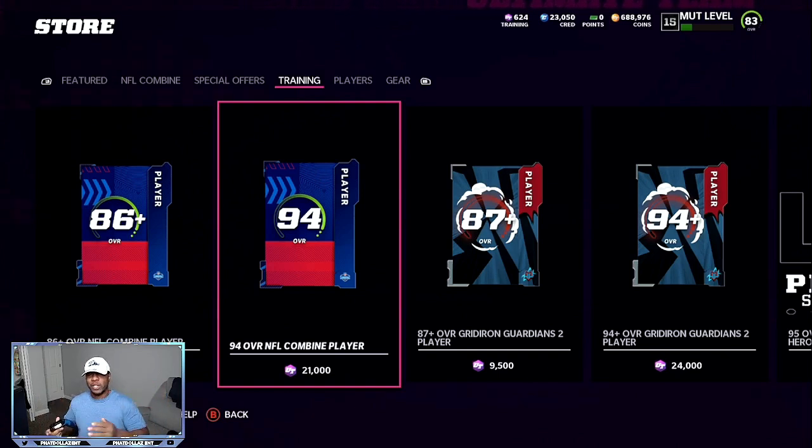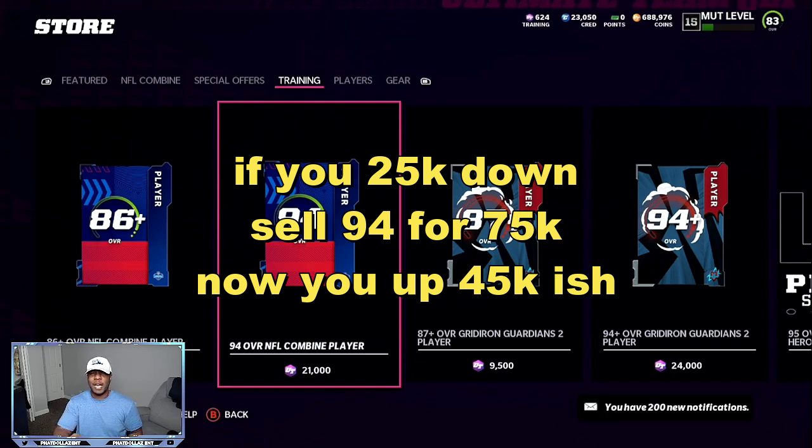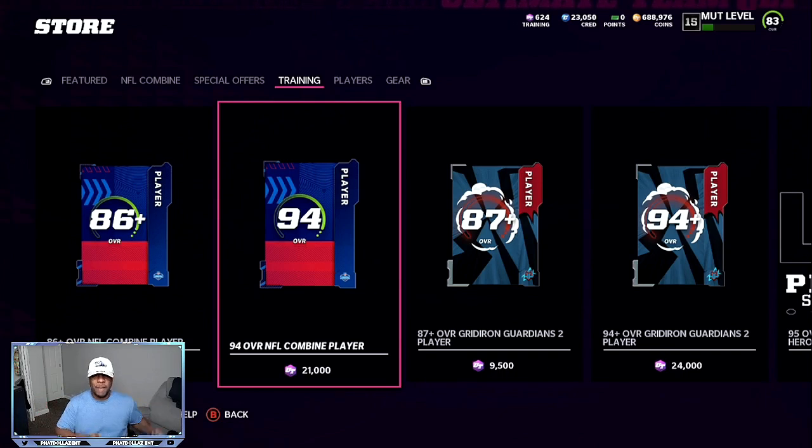Being 26,000 in the hole, you'll have enough training for one more 94 overall. That 94 overall offsets your initial debt. Whether you quick sell or spend another 5,000 to get the remaining training, that gives you another 70 to 78,000 coins. Take off 24 to 26,000 and you're looking at about a 44 to 50,000 profit every single time. Do this four times and that's 200,000 coins. Mix this with the first video's team builders and you'll have 350 to 500,000 coins in a little over an hour.